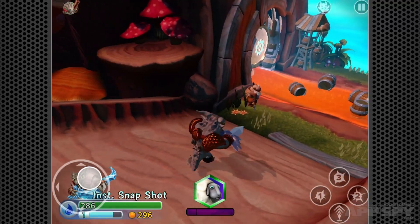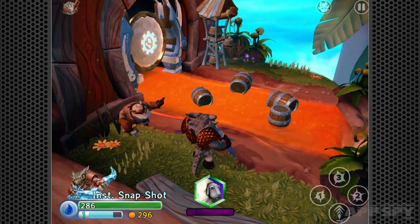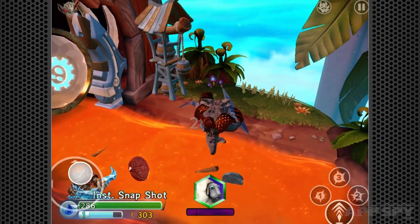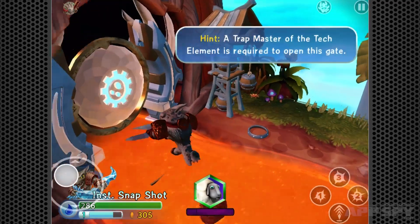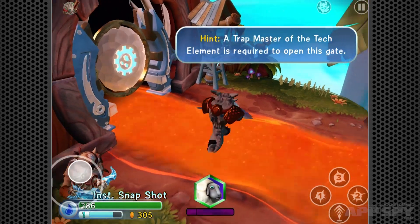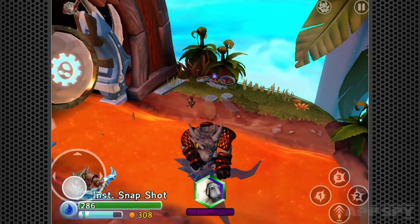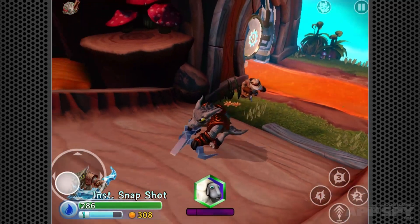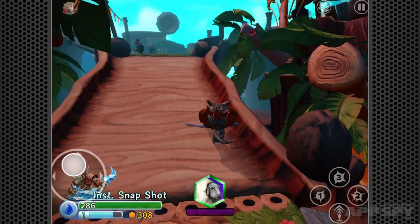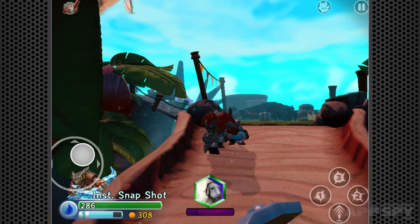In order to open up all the areas in the game, you need to collect elemental Skylanders. Each Skylander has elements attached to them — for example, a trap master of the tech element is needed to open a particular gate. So I need a tech Skylander to access that area. As a player you either play through to collect them or you go and buy them — that's where the cash comes in. To complete all areas you will have to pay money. So that's how they're going to get you.